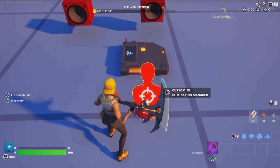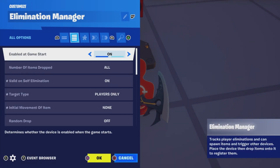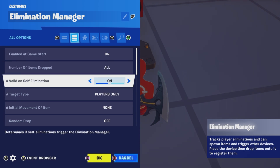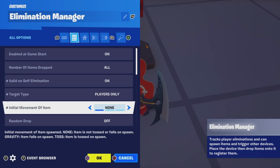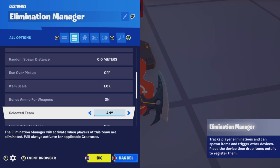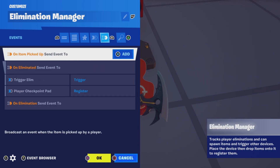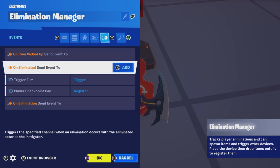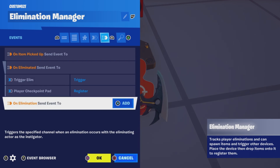When the player is eliminated we have an Elimination Manager to manage that. This is enabled on game start, and everything else is up to you. The target type must be set to players only. For functions: enable when receiving from player spawner. For events, we're going to send an event when eliminated to the trigger to trigger once, and to the player checkpoint pad to register.